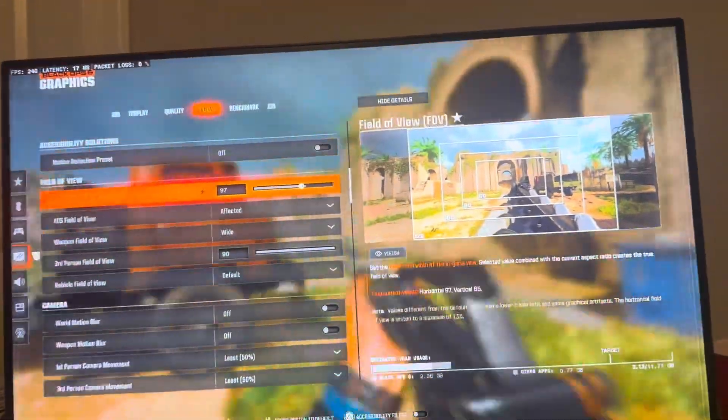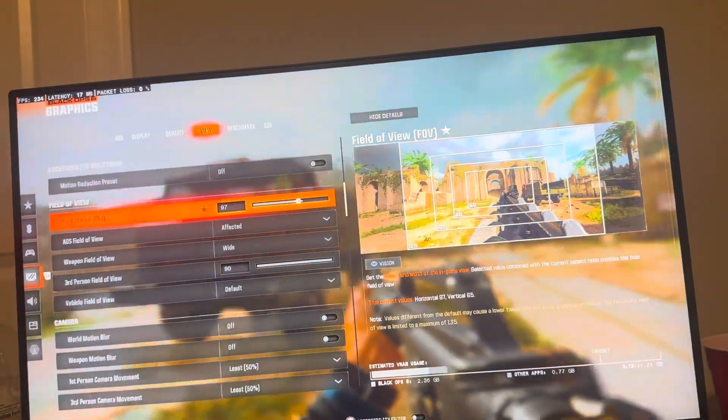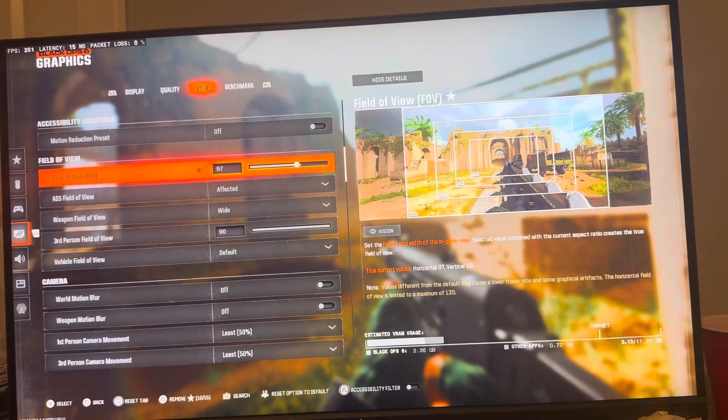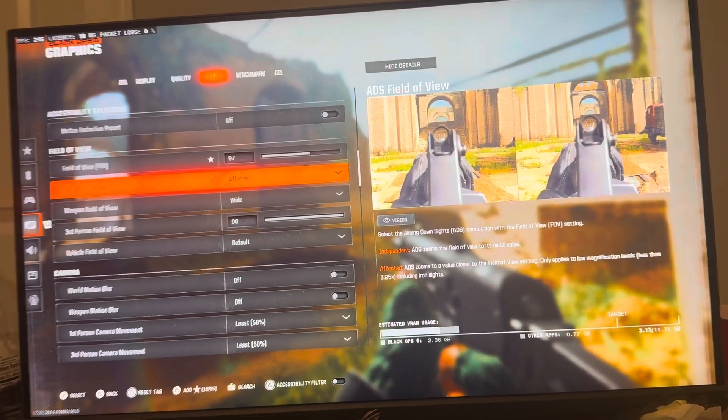You're going to see your field of view there. I recommend between 95 and 105. You don't want to go too high because you lose aim assist, and if you go too low you can't see people around you. If you go too high, enemies appear smaller. I personally use 97 — I saw Dash use it — but somewhere in that 95 to 105 range.